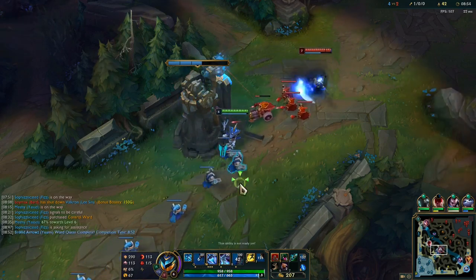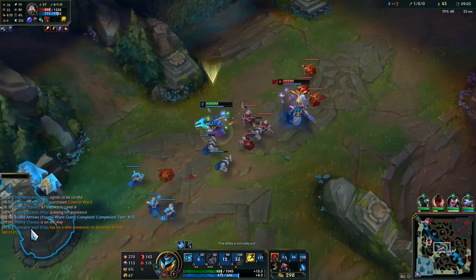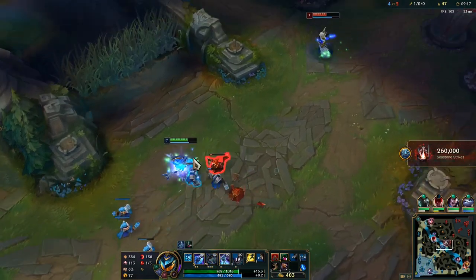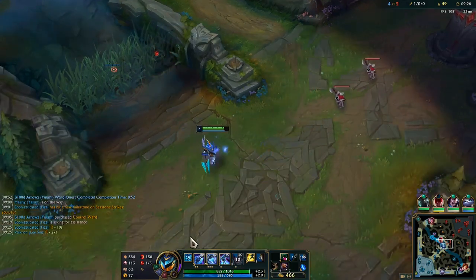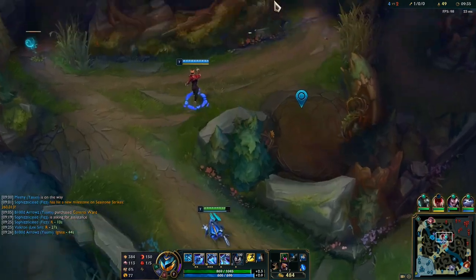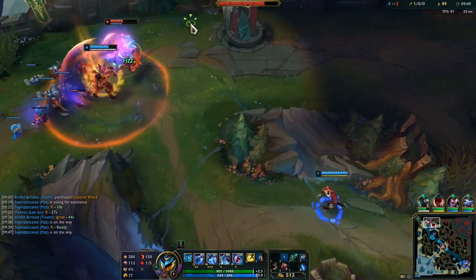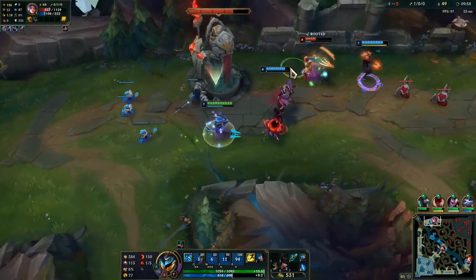I might be able to look for a trade. I'm going to put my control ward right here and try to bait a fight. I have my ult in 10 seconds, so I can maybe look for a fight with this Kassadin. I want to shove this wave in though. I'm down with invading this. I have my ult, so we're going to come dive her — that should be a free kill, especially since he just pulled her. Look for a fish onto her there. She almost flashed into it.